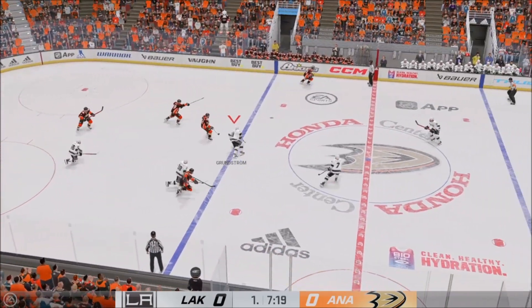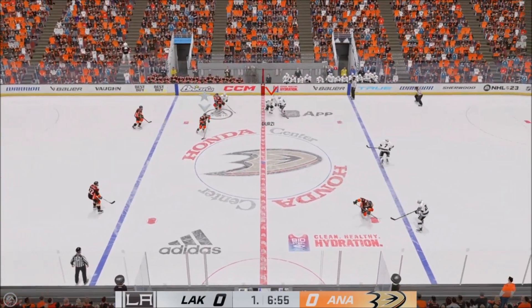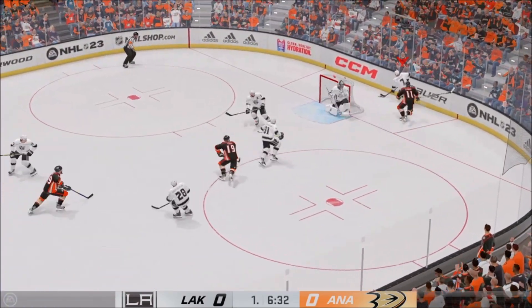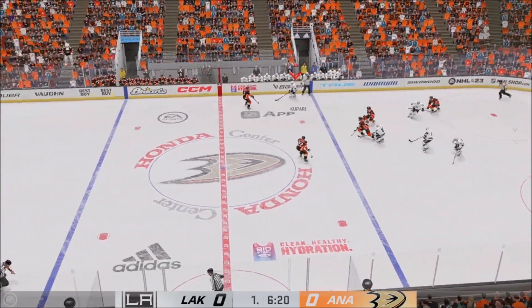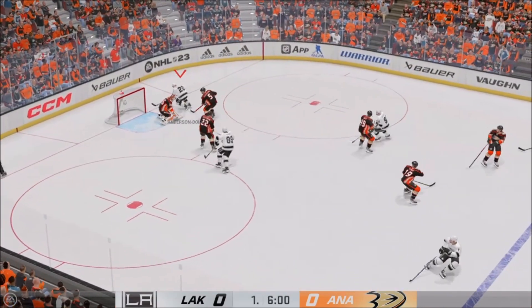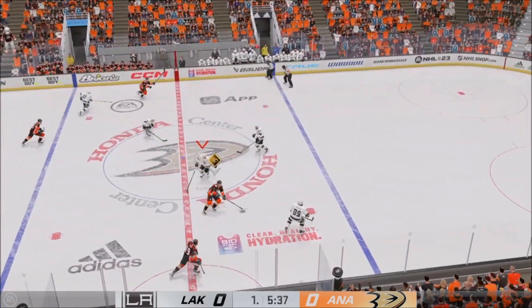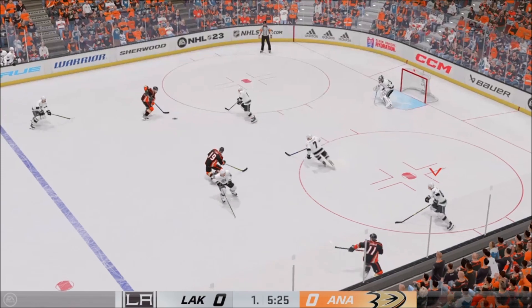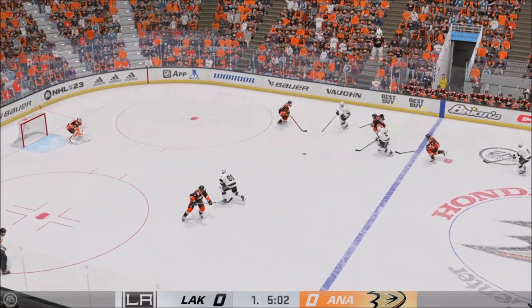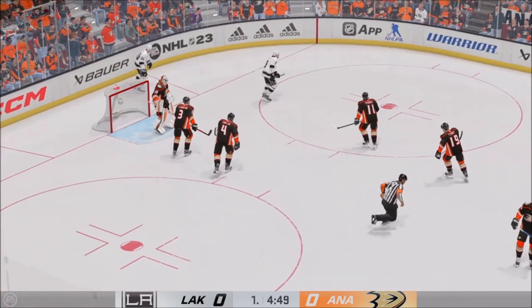Anaheim's got the puck in their own end. The Ducks take it across the line. Segrist looks around. LA's gained possession, dishes it to Kapari. Gaining speed through center, and here they come on the attack. He makes a save there. Anaheim's got the puck in the defensive end, gains the zone along the right wall, and slides it quickly to Jones. The Kings gain control of the puck against the wall. They've got numbers here. That's a huge stop by Gibson — in tight, he had to make an excellent save.